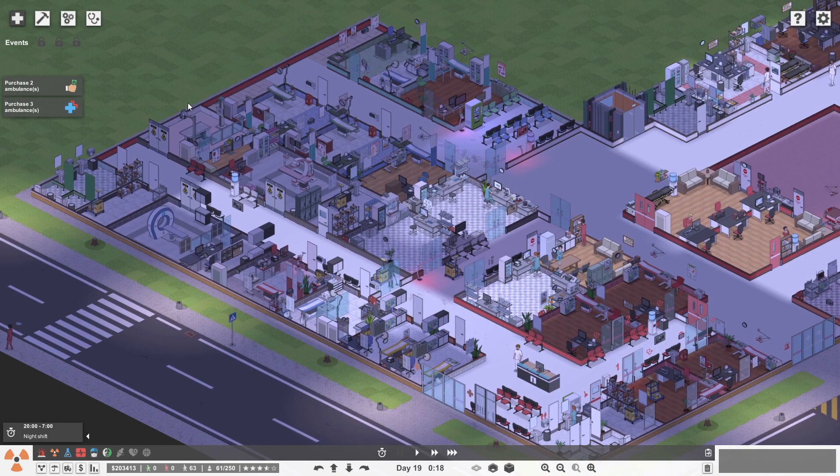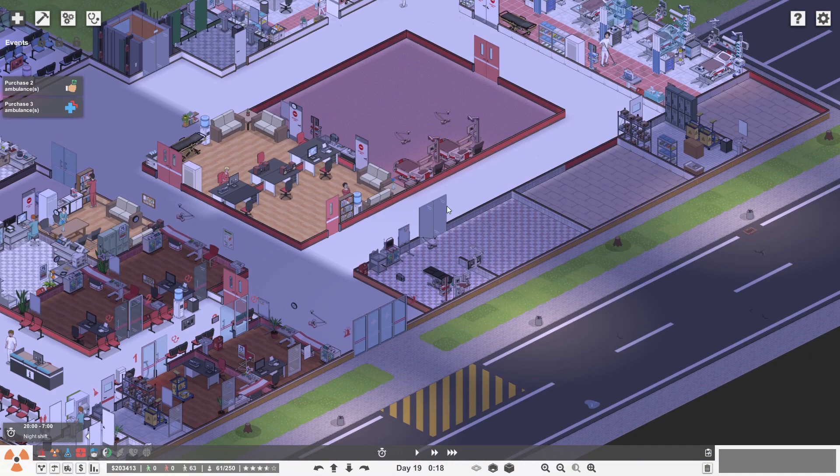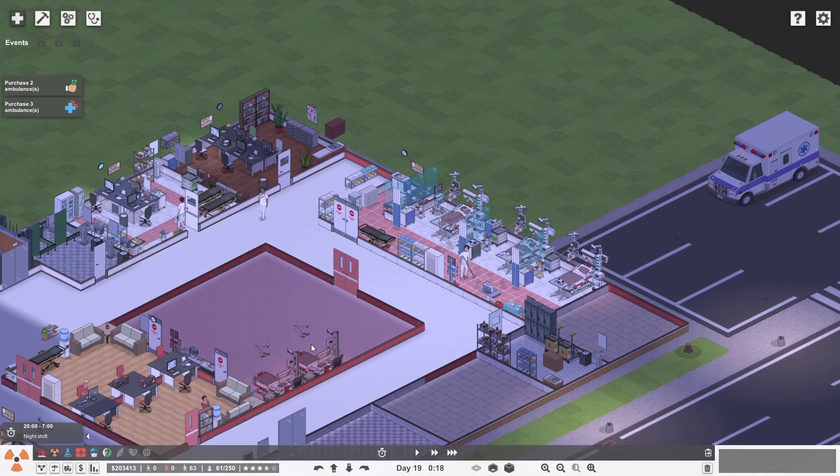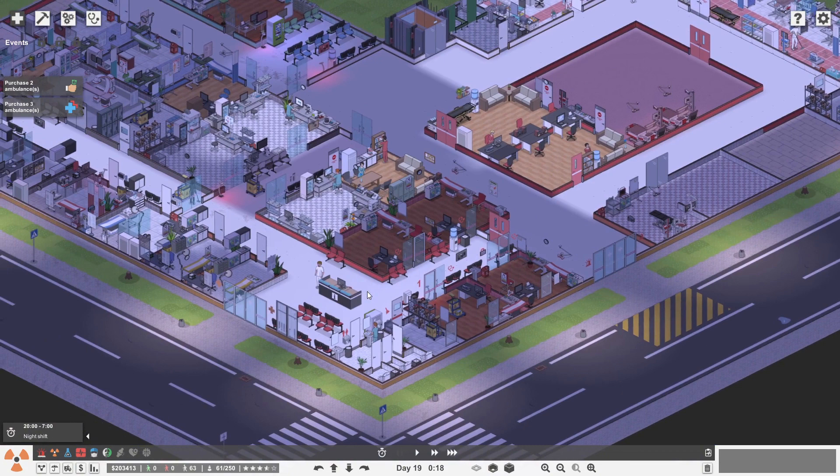I've added an extra room and hired an extra doctor. I've moved the x-ray all the way back there, so the x-ray department is completely behind this door in this corridor. I've added proper waiting rooms for internal medicine and general surgery offices, and added an extra internal medicine office. I've moved the trauma center back over here, and I've added a cleaning closet for the ICU, because it was getting pretty nasty in there.